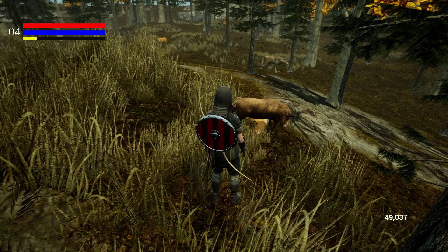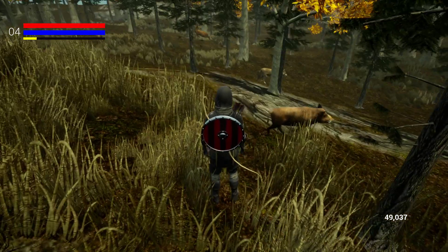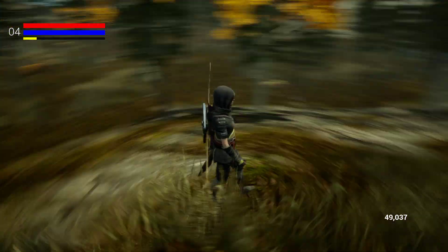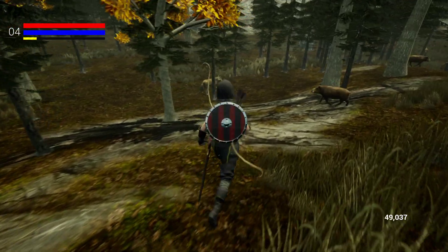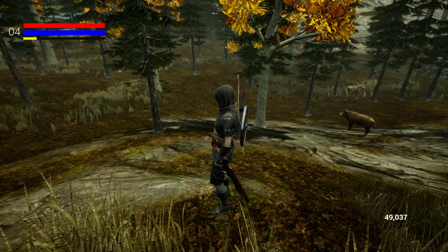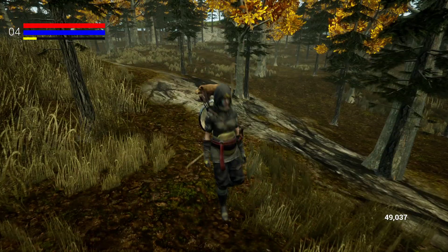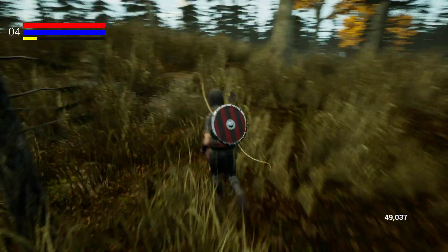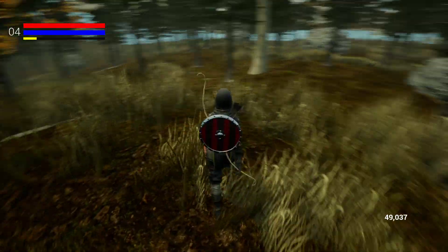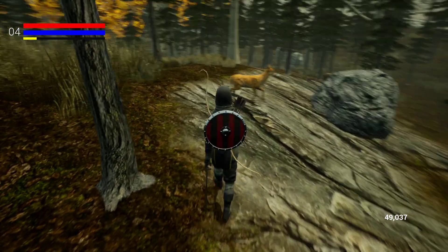That boar was chasing that deer, it just couldn't catch it, but he was hungry — he's got a hunger system inside of him. Once he's hungry enough he'll actually chase down animals to eat them. The wolves are the same way. That's why you see the deer running crazy — when they see a predator they just freak out. But the wolves will only chase down a deer, or the boar will only chase down a deer, if they're actually hungry. It's a way of keeping them from just going nuts and chasing everything all the time.